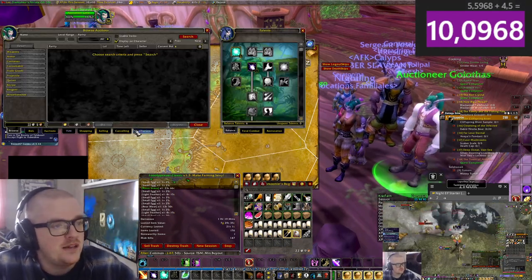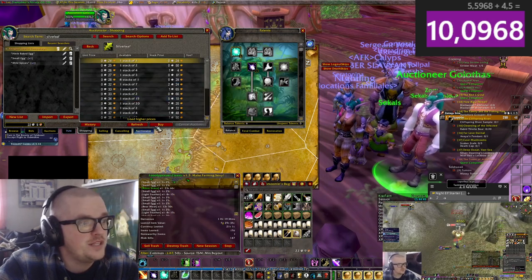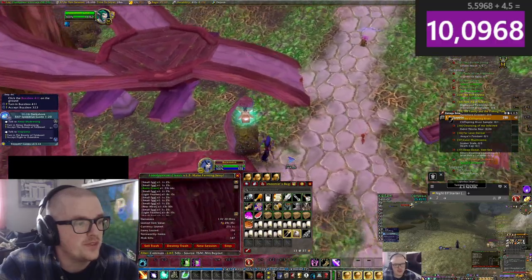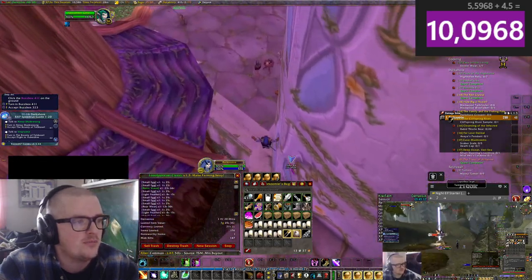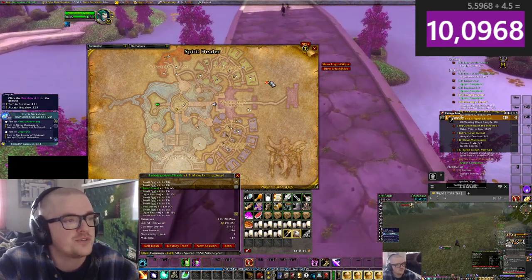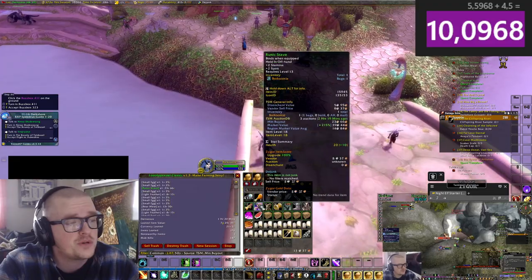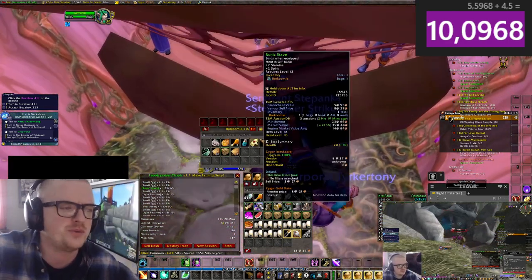It depends on what the price is — silver leaf, let me check. Around 25. Okay, so we spent around 10 silver there. I know for a fact you're getting gold from this now — I think they increased how much you're getting from the supplies. And I got a couple of greens as well. Most likely they will not sell, so either you vendor trash them or send them to a level 5 bank alt and disenchant them, because the materials are free to post on the auction house.